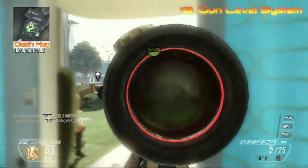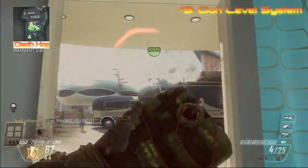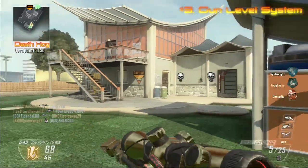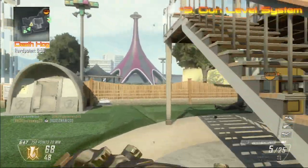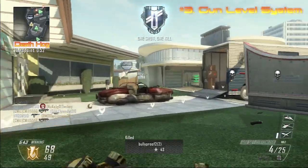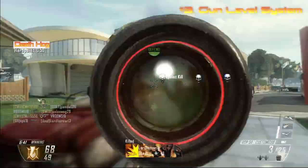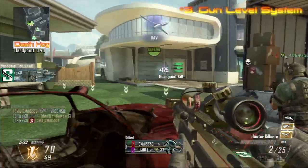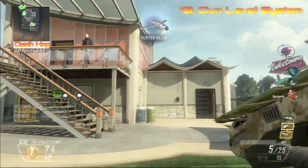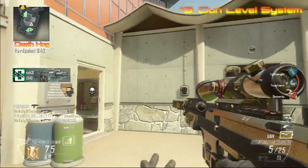If you want to get diamond camo — which is a secret camo — you need to get gold on every gun in that class. Like if you want diamond snipers, you need gold on all the snipers. I'm happy to say I finished Black Ops 2 with zero diamond guns. I was pretty close — I almost had assault rifles diamond but I needed like two more guns. Anyway, let's move right into number two.